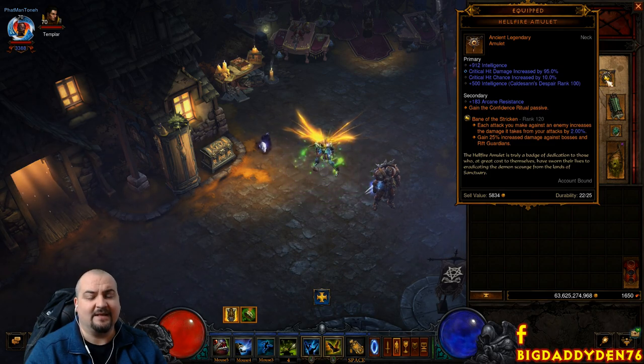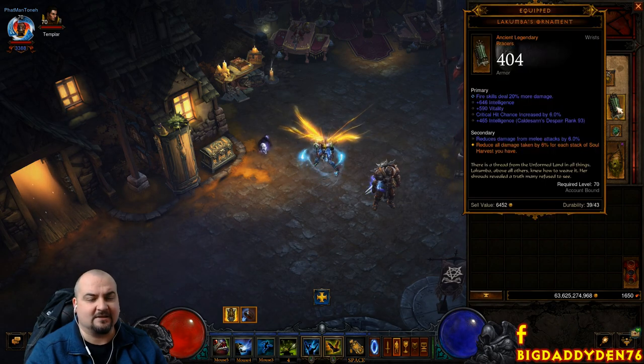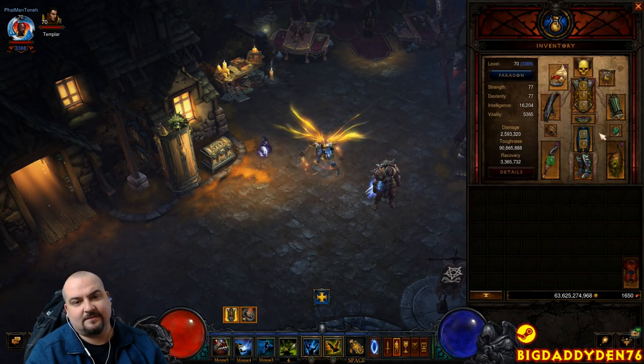The next gem is Bane of the Stricken, which kills the Rift Guardian — it's a pushing build so we need this, otherwise we won't kill the Rift Guardian. As mentioned, Lakumba's Ornament provides more damage reduction, and we also use Unity with Bane of the Trapped for increased DPS.